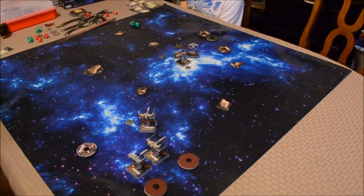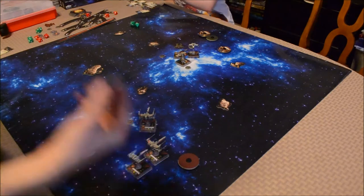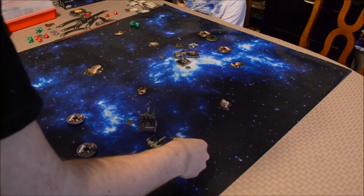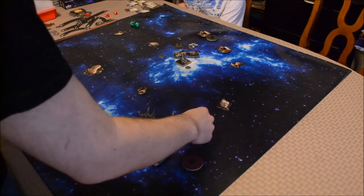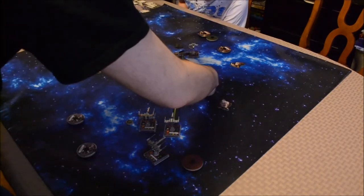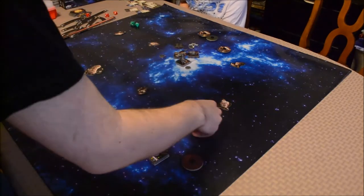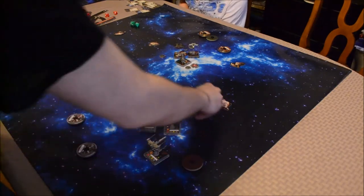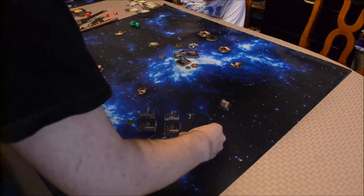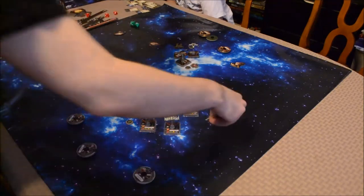My 8 is going to go next. I wanted to use that new auto blaster turret, but it's only range 1 — you have to get nice and dirty. 2 slight turn. I'm in range for a target lock, but the question is do I want to use it? I think I will use the target lock on the Y-Wing for a future round. And then Wedge Antilles is going to do a 3 slight turn, and for my action I will take a target lock on the Y-Wing.